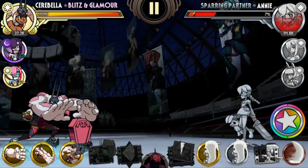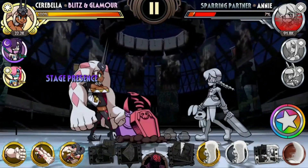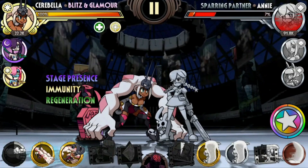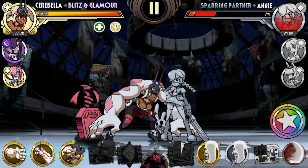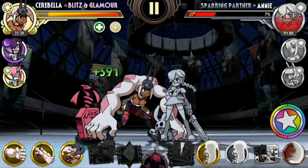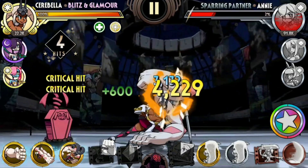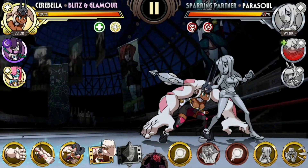There's a caveat with Merry Gorilla in that it can whiff if the range is not correct. I'm really close to Annie right now and if I use Merry Gorilla it just whiffs like that. That's why Cerebella is best used against big defenders or opponents like Big Band, Double, and Beowulf. Against smaller opponents like Annie, you've gotta make sure your range is correct, and it's the same thing with Parasol as well.